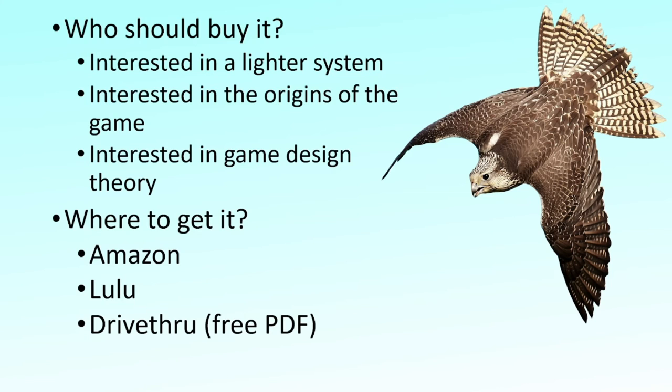To wrap up, let's look at who should buy the book. If you're interested in a lighter system — maybe you're playing a later edition right now and it can be a bit much — and you want to play a fantasy game like Dungeons and Dragons, this certainly fits the bill. If you're interested historically in the origins of the game and what the earliest mechanics looked like, this is a good way to do that — everything's in one place and you can see what the game looked like in 1974 and 1975. There are also supplements: a monster book, an adventure book, and another book called Iron Falcon 75 which tries to bring it into a modern version. If you get the paperbacks for all of these, you could probably get all of them for the manufacturer's price of one modern hardback.